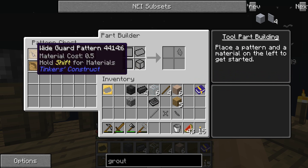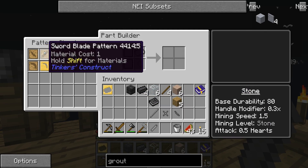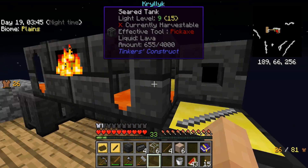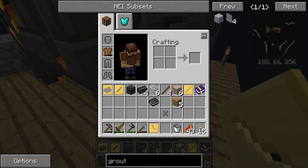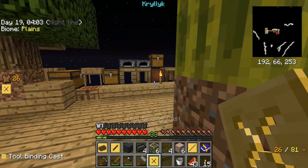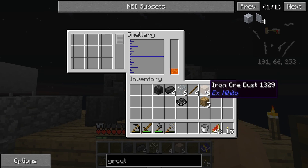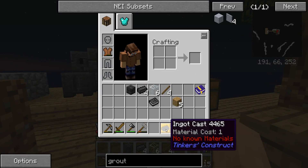Wide guard in stone, and the sword pattern in stone. Let's get the sword blade down. We can start getting Tinker's tools fired up. Stone rod, wide guard — that lets us make a weapon better than a wooden sword — and the last binding. We've got a few casts done. Now we can smelt up iron ore using the ingot cast.